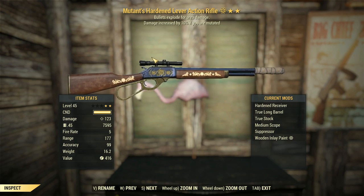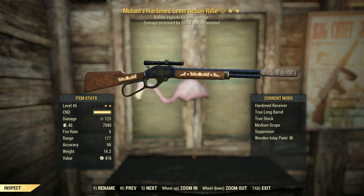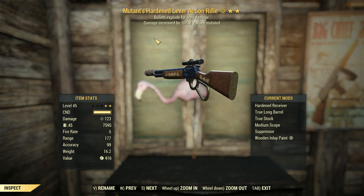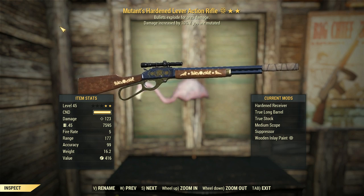G'day, this is CaptainUbin. This is a Mutant's Lever Action Rifle with bullets exploding for area damage as a secondary effect. So a legendary lineup of middling proportions — the explosive is always fun to have because bullets exploding is fun, but the Mutant's prefix legendary effect really isn't doing a whole lot for this thing.